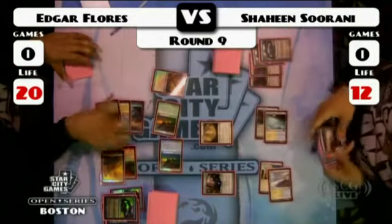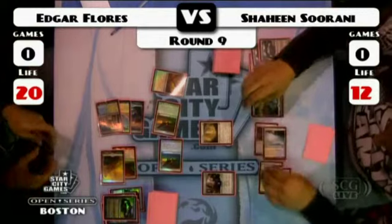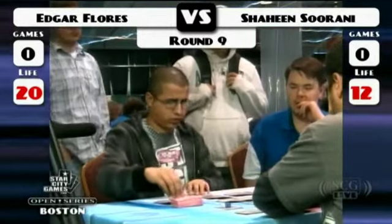Going first in this matchup is definitely important. It definitely helped Edgar just to get two brainstorms out of it. And Shaheen's played just as many Jaces but no brainstorms — got nothing out of it.